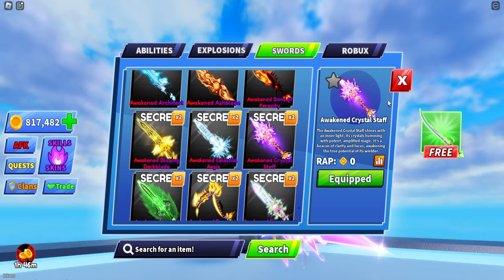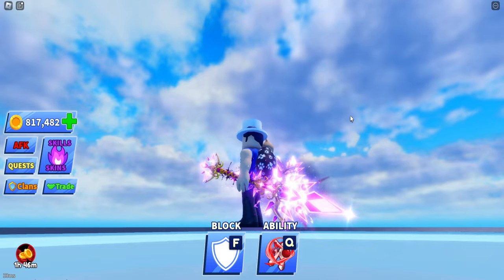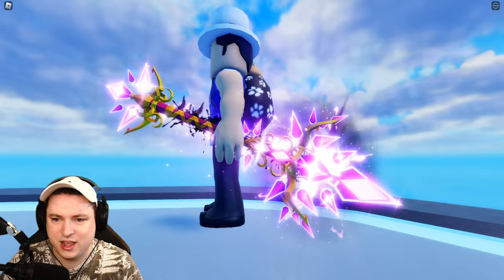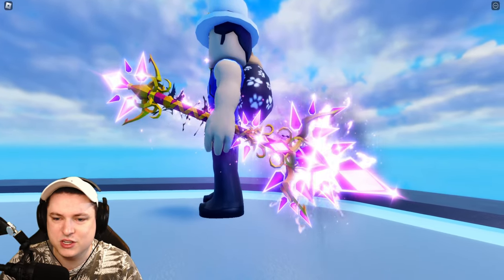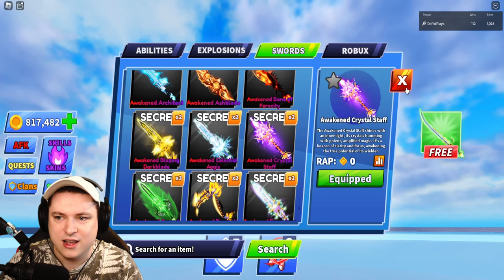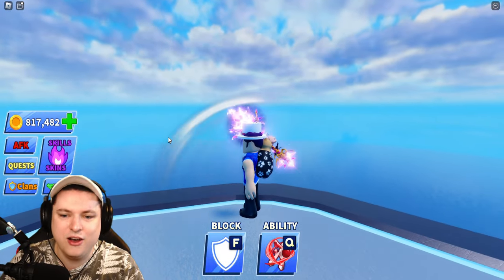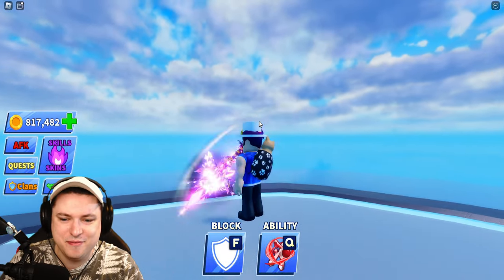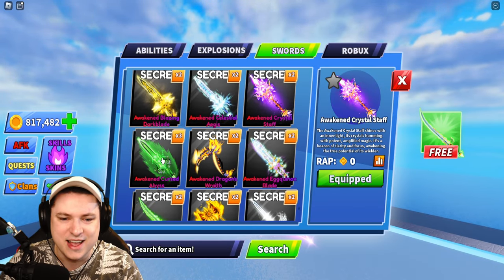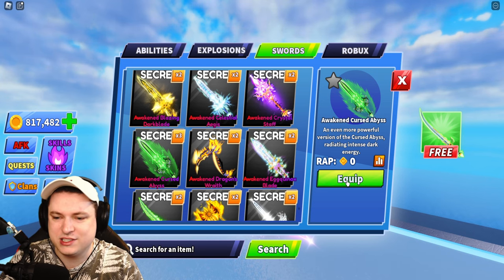And we get ourselves our first non-sword — we get ourselves the Crystal Staff. I'm going to go into closer look mode to take a look at this weapon because this thing is crazy. What does the slicing animation look like? No custom animation — I thought it would be something crazy. Probably one of the older weapons, because at the start they didn't do these custom slashes.